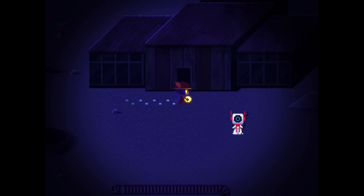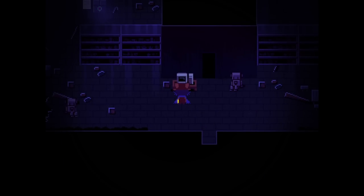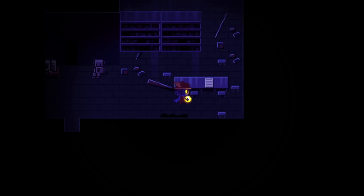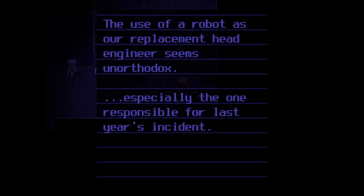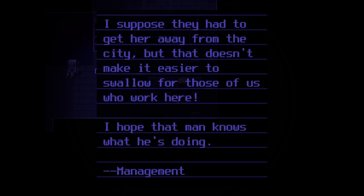There's obviously a building to go into here. Go get the map. They said there's a map in here somewhere. 'The use of a robot as a replacement head engineer seems unorthodox, especially the one responsible for last year's incident. I suppose they had to get her away from the city, but that doesn't make it easier to swallow for those of us who work here. I hope that man knows what he's doing.'